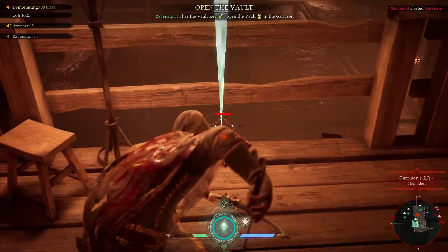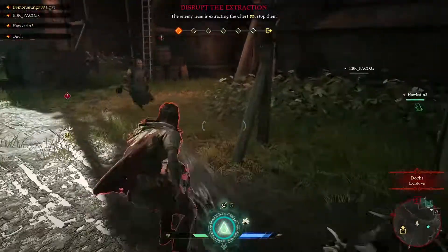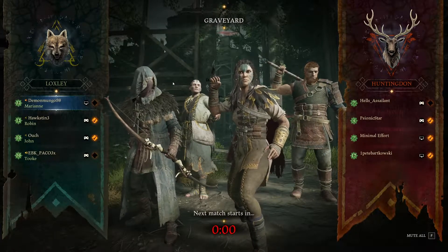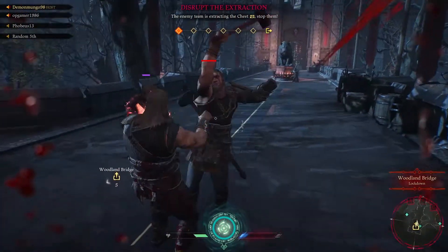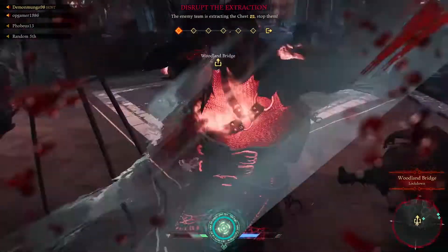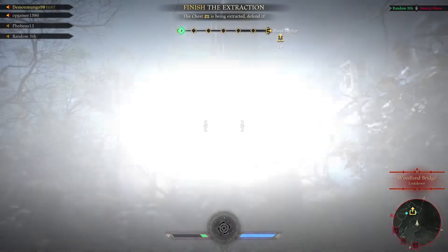Now let's talk about what maybe doesn't work as well in Hood Outlaws and Legends. I believe this game has a lot of potential and I've had a lot of fun in the roughly 20 hours I've put in so far, but there are a few design issues that sometimes make me feel frustrated. When you have a full team of different characters, this game feels pretty well balanced. The problem is you're allowed to choose multiple of the same character. Two Mariannes or two Robins isn't usually too hard to deal with, but multiple Johns might be the most frustrating thing to play against in this game. John is the only purely melee-focused character, so even facing off against two of them can spell death for your entire team. I even had one game against a group of four who all ran as Johns.